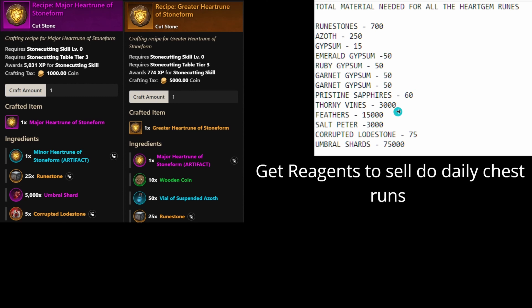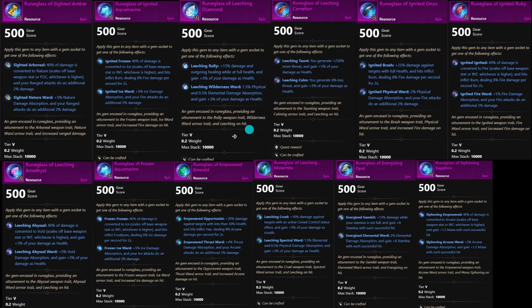You're also going to need 60 pristine sapphires, 3,000 thorny vines, 15,000 feathers, 3,000 saltpeter, 75 reptile stones, and 75,000 umbral shards. You could go out and farm the saltpeter and feathers — they're pretty easy to get — and start stockpiling and selling them when the update releases. Or you could do daily chest runs and stockpile on reagents because those will go up in price as people start crafting.